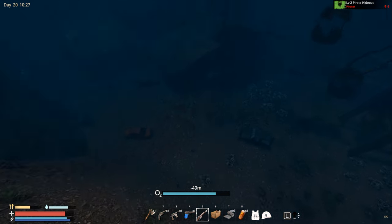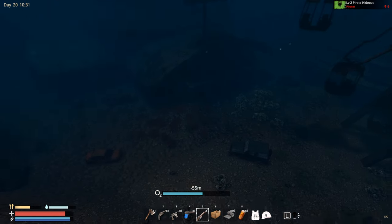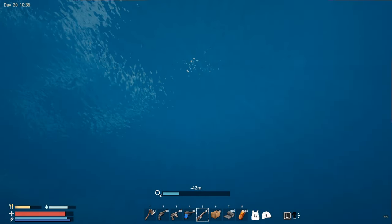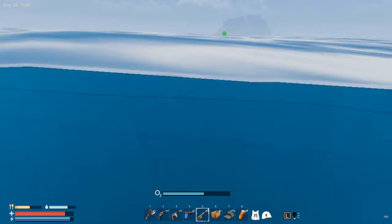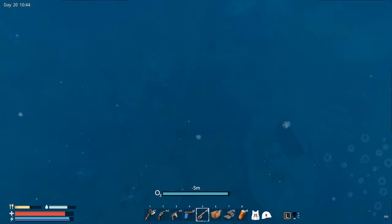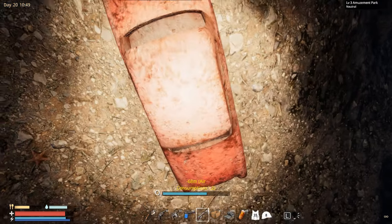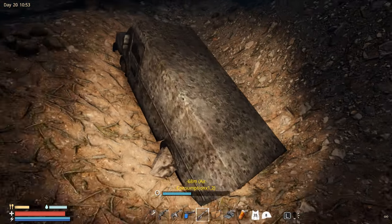Without an oxygen tank we cannot really do anything. But yeah, look at this place — this is definitely an amazing place. As soon as I go lower, my air consumption jumps like crazy. When it comes to diving, this game does have some really nice aspects, especially gathering resources. But the developer definitely needs to redesign how fast this oxygen goes down — air tanks are basically useless. You saw I lost one oxygen tank in just a couple of seconds — this is definitely not enough.